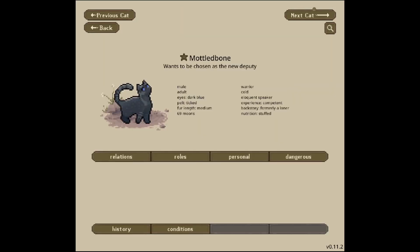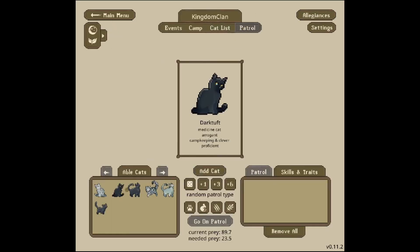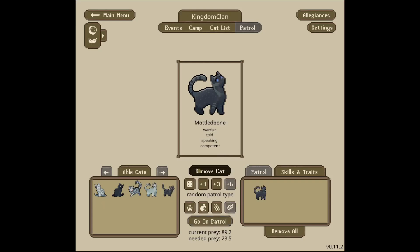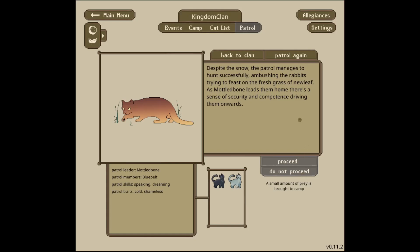The only one so far that isn't a knight is Mottled Bone, and I don't trust them one bit. Our medicine cat can't go out today. I think I'll get Mottled Bone to go out with Blue Pelt as backup on a hunting patrol. It starts snowing shortly after the patrol sets out. Despite the snow, the patrol manages to hunt successfully — ambushing rabbits trying to feast on fresh grass of new leaf — and as Mottled Bone leads them home there's a sense of security and competence. We're going to keep an eye on Mottled Bone for now.